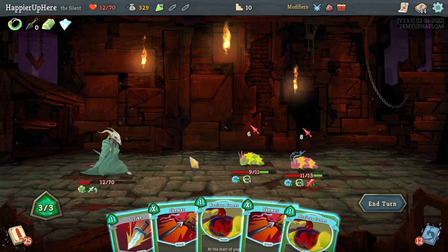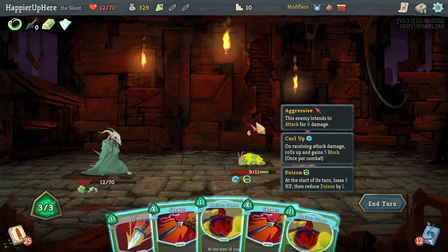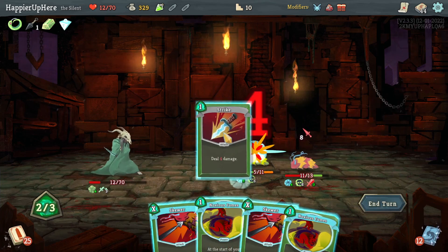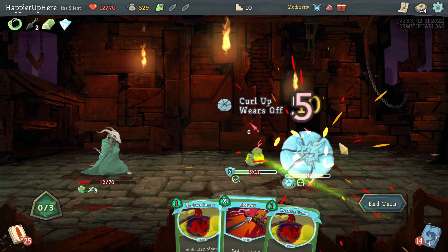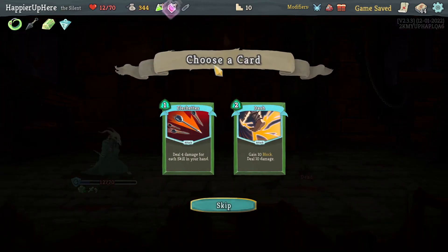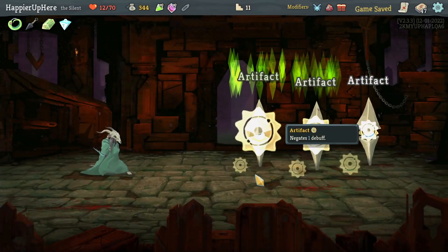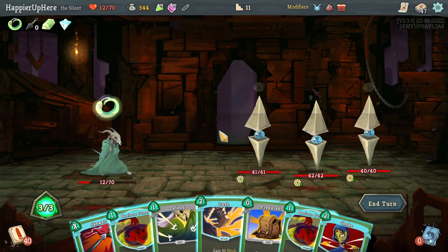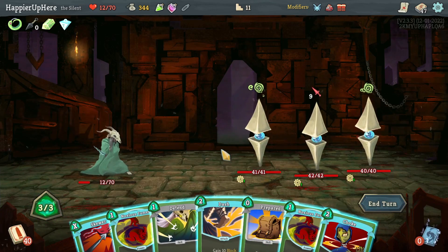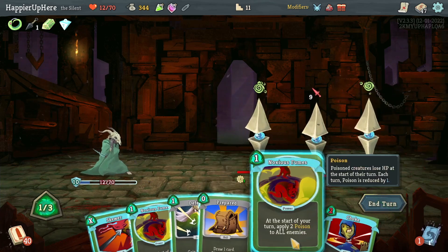I can kill the stronger one with Skewer, or do a Strike to kill this one and Skewer the backliner. I wasn't able to lose any HP — good. Got a Weakness potion, and Flechettes or Dash. Let's go with Dash — very powerful defensive card. I need to draw some great Dashes here. Let's do Dash and Noxious Fumes.